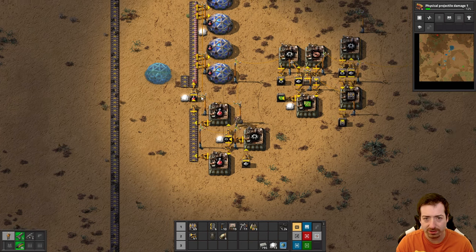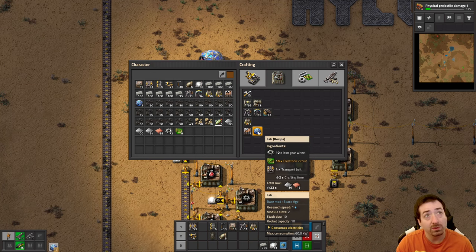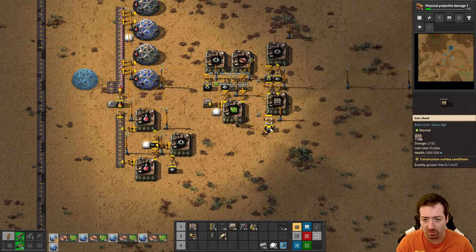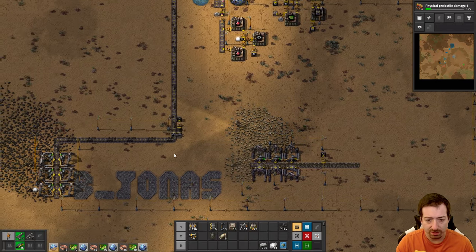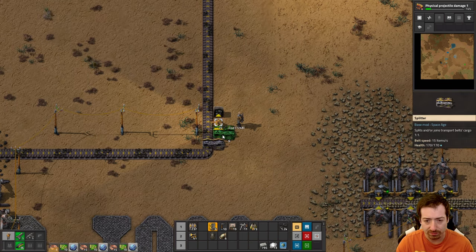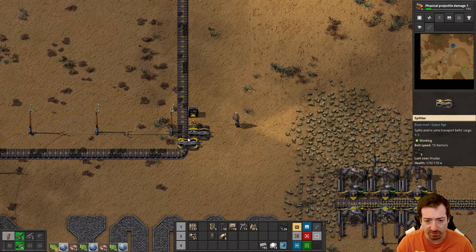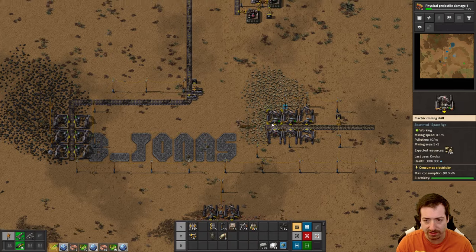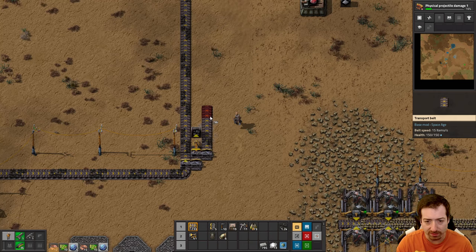We've got red science, 102 backed up — so we should probably craft some more labs. One, two, three, four — that'll give me 12 labs. And then some more belts so we can get coal over to... let's see — output priority left, so power first. This one can just split 50/50 between that chest and then the furnace stacks, which will be over there. So that works fine. This will be coal, and yeah — I think we'll extend the base to the east for now.